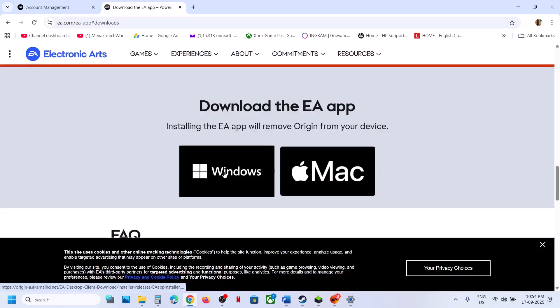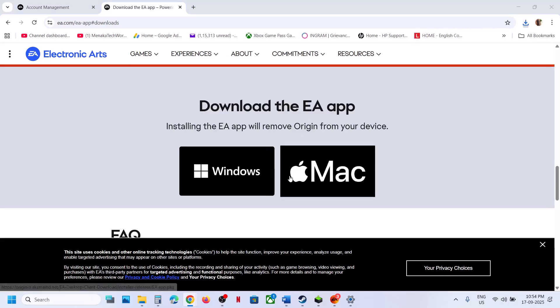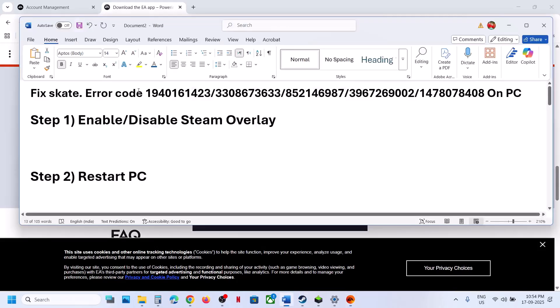To repair the EA app, type 'EA app' in the Windows search box, click on EA app, then go to the EA website. Click on 'Download the app' for Windows and run the EXE file. Do not launch the EA app — just click on the Repair option. Once the repair is done, launch the EA app and then check.